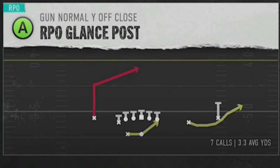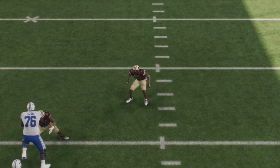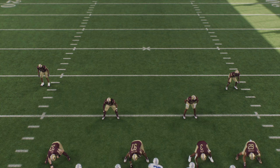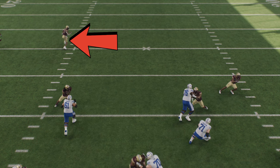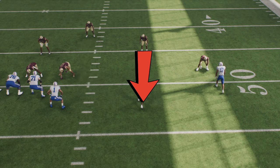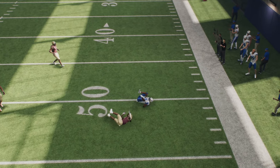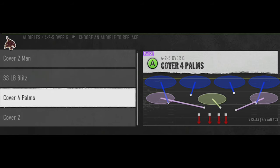On a play like RPO glance post, you have a post route on one side that beats most man or zone coverage, a bubble screen on the other side that beats most zone, and a run play to the outside. Cover four safeties play the run first — you can see on replay that one safety walks down to the box for the run fit, but the safety on the other side recognizes the post route coming into his area and drops back for pass. The cornerback playing quarter flat also plays the bubble screen perfectly and blows the play up for no gain. That's why you should always use cover four palms — it's both the best RPO defense and one of the best run defenses.